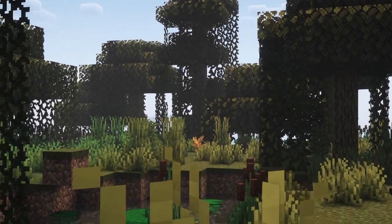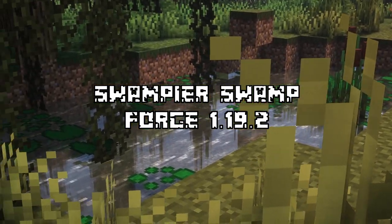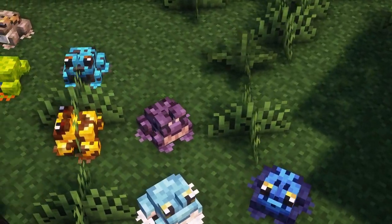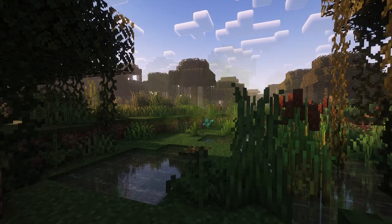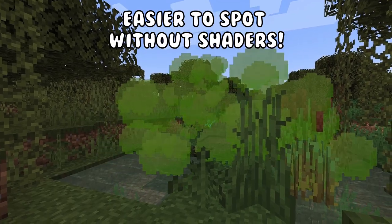The next mod we have is Swampier Swamp. This mod aims to overhaul the swamp biomes by adding new foliage, villages, and ambient mobs into the game. There are now over 13 variants of rocks. Lily pads sink when you stand on them. The trees in swamps now have different variations instead of just a simple oak tree design. A new kind of foliage, decaying kelp, produces swamp gas which can be captured with a bottle.